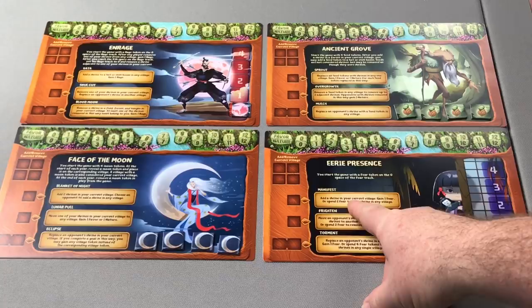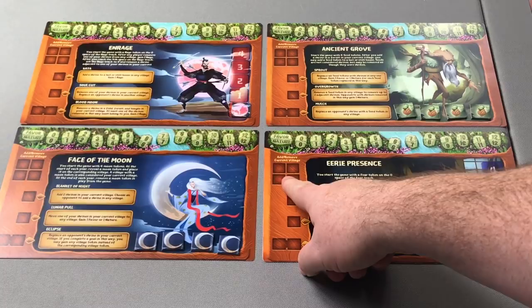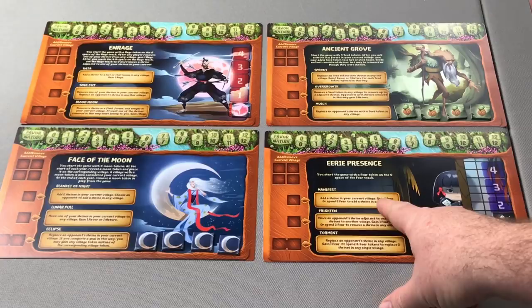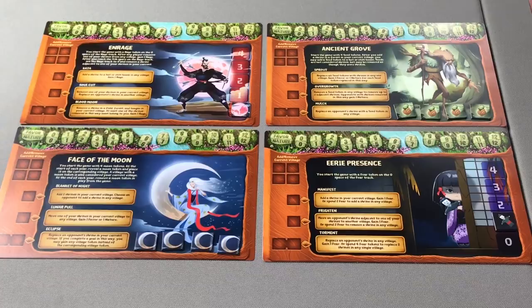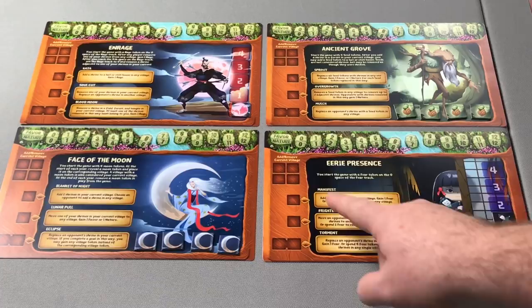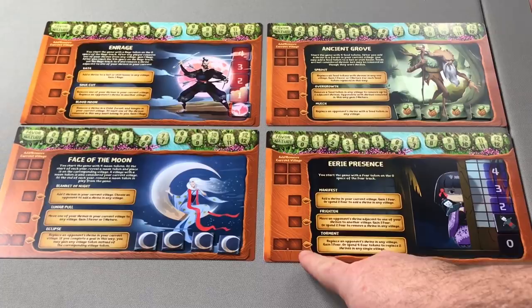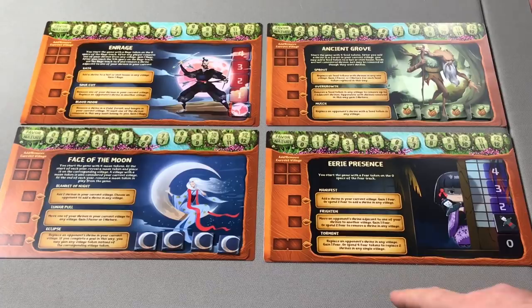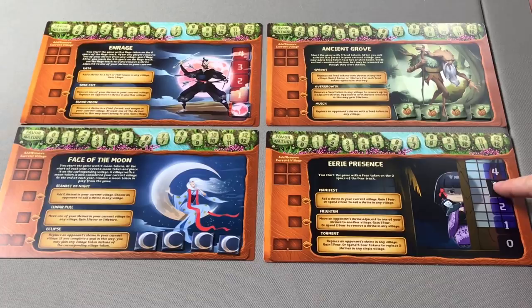For example, Kurori starts with a Fear token at zero. By using her abilities, she earns Fear that she then spends to activate other abilities. Her Manifest ability lets her add a shrine in her current village and gain a Fear — ticking her Fear token up to one. Or she can spend two Fear to add a shrine to any village, playing outside her current one. Her Frightened ability can move an opponent's shrine adjacent to one of hers to another village and gain a Fear, or spend two Fear to remove a shrine in any village. Her two Action Cube power, Torment, allows her to replace an opponent's shrine in any village and gain a Fear, or spend four Fear to replace two shrines in any village.